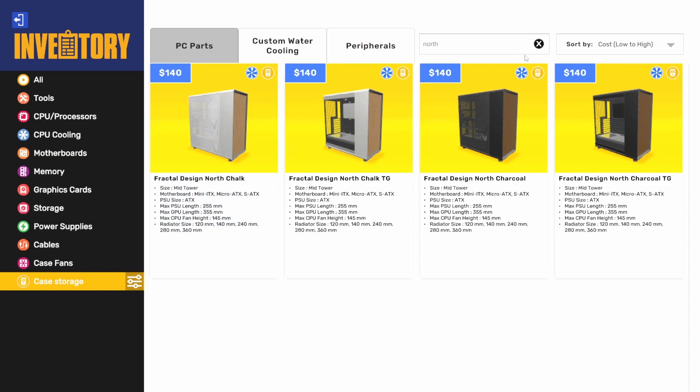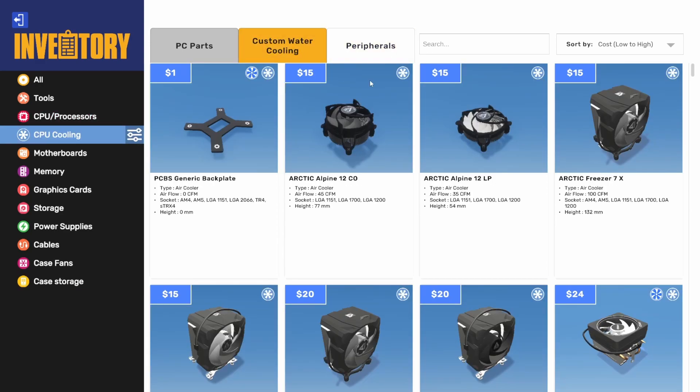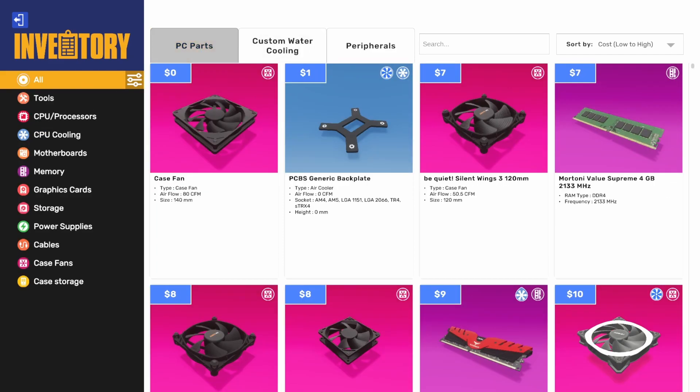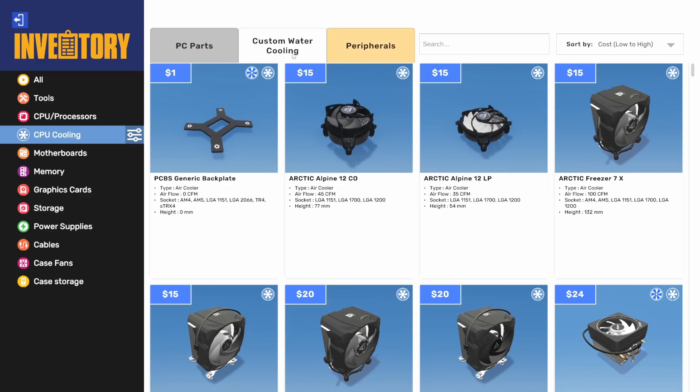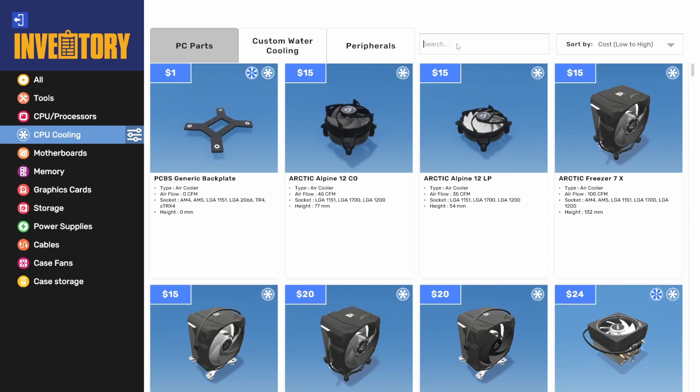Let's go into liquid coolers. We'll just kind of follow the order in the changelog, which I'll post in the description. Liquid coolers — we got a new vendor here: Aero Cool. So we've got a 120, 240, and a 360 AIO from them. That's those. Kind of interesting — interesting pump. It'd be interesting to see what the block looks like.